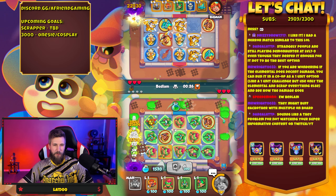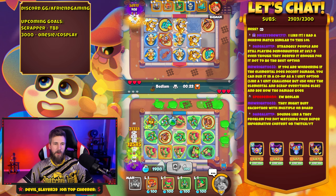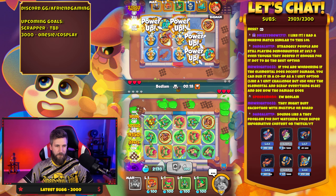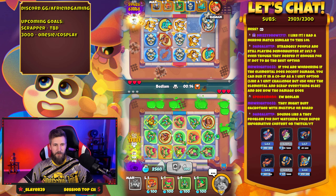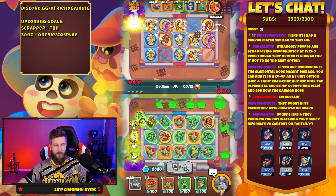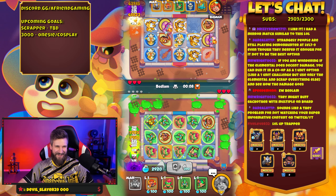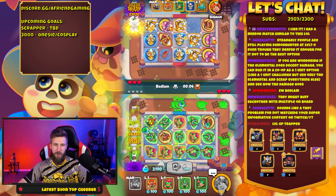They might buff each other with multiple on board — multiple cold Elementals. Sounds like they have the problem for not watching your super informative content on Twitch and YouTube, right? Level up Trapper — we don't need it yet, I need my mana to rebuild this board.